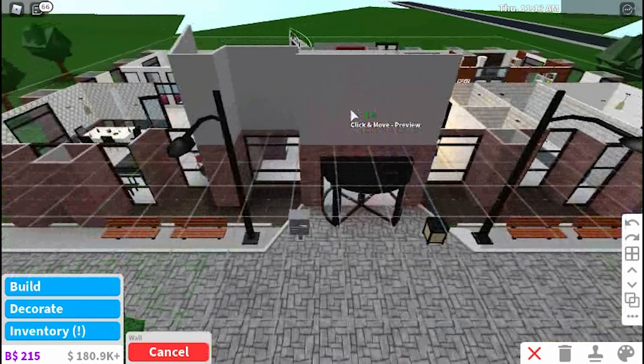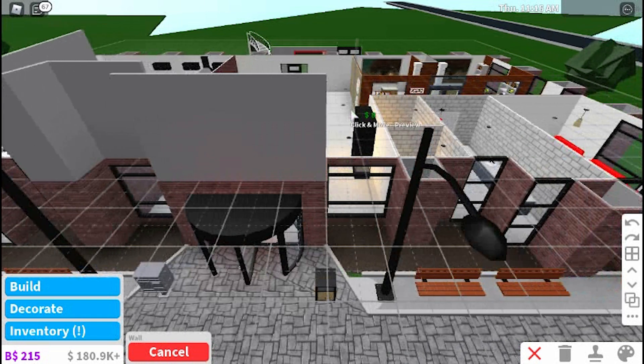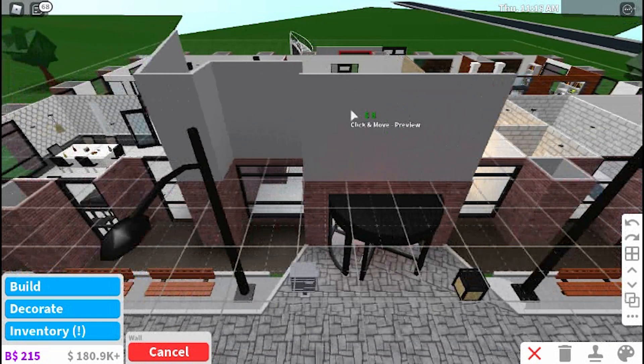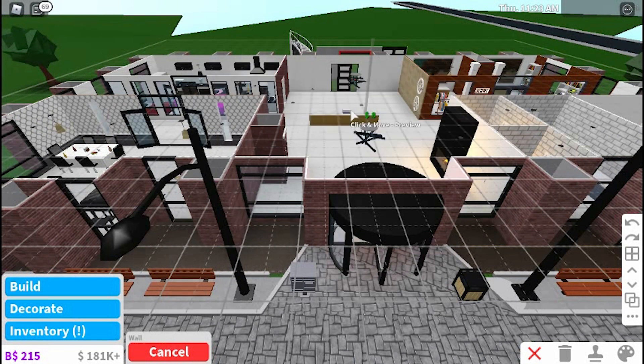A lot of people think you have to go back and sell your items, but really all you have to do is hold the Control button and press Z and it will remove whatever you've done — instead of selling it and not getting as much money back. In order to build your floors, you have to build your walls first.